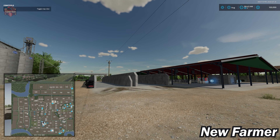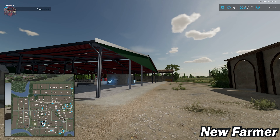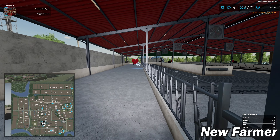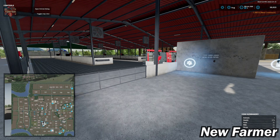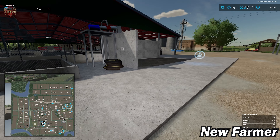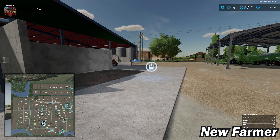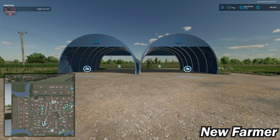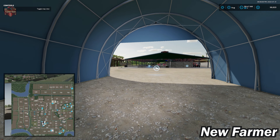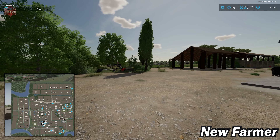We have two silage bunkers, the pull-through variety, and our cow building - capable of housing 200 cows. We have our food trough and straw trigger, our milk point, our slurry point, and our manure heap. There are also two bale storage arches with a dump point and a pull-out trigger, holding 308 bales per arch. There's a little trash pile in the corner and some more storage over here.